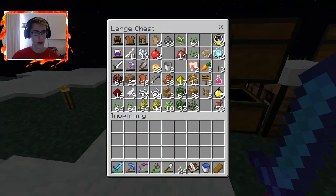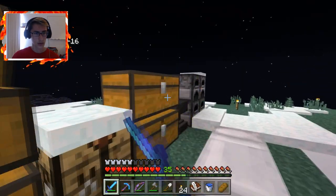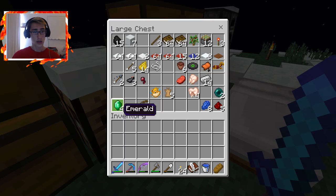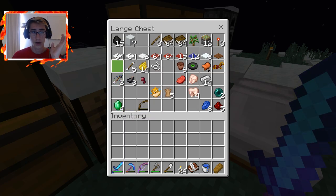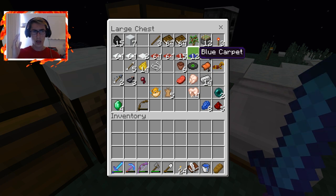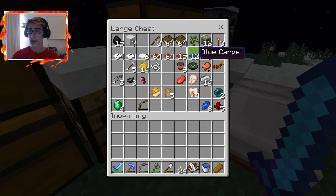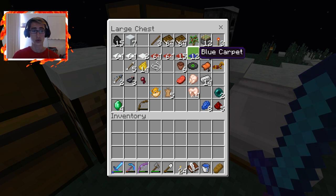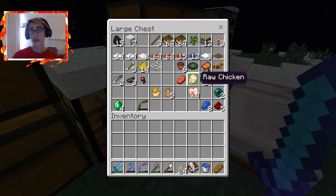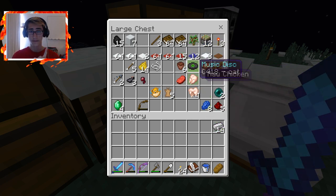I actually have a couple from the woodland mansion that I went to with Dicey — it was on his live stream and I didn't end up recording it, so if you want to see that adventure go check out his channel. If you kill a vindicator or something like that they will drop emeralds as well. But none of those methods are really surefire for getting a lot of emeralds except for one — trading with villagers — which is what we're going to be doing today.